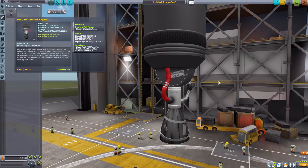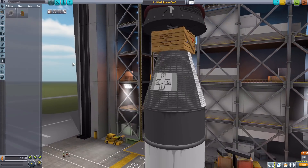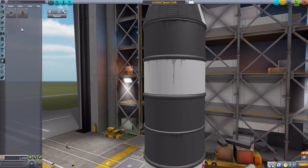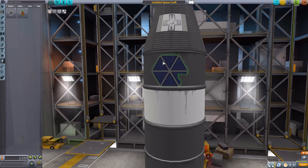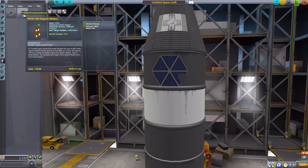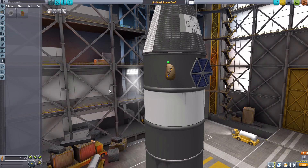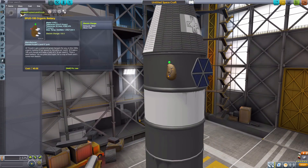We have nothing in command and control, structural, coupling, payload, aerodynamics, ground, or thermal, but in the electric category there are two items. First is the Recycled Sony 100 Photovoltaic Panel — a nice little solar panel with a chunk taken out of it. It's used, so it had to go somewhere. Then there's the SPUD 100 Organic Battery holding 100 electric charge — it's a battery made from a potato, which amuses me greatly. And hey, it's organic, so there's that.